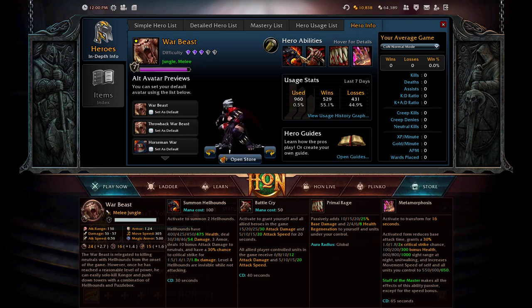Ability two is Battle Cry, costing 50 mana. It's a global ability that grants yourself and all allied heroes 15/20/25/30 attack damage and 5/10/15/20 attack speed for 20 seconds. All allied player-controlled units receive 6/8/10/12 attack damage and 5/10/15/20 attack speed as well. This makes the hero very impactful throughout all stages of the game.